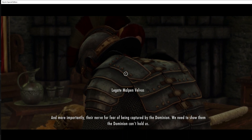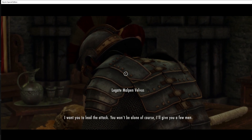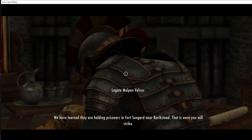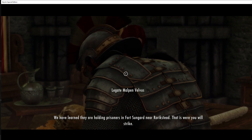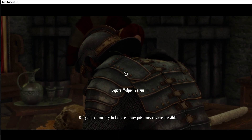We need to show them that the Dominion can't hold us. I want you to lead the attack. You won't be alone of course — I'll give you a few men. We have learned they are holding prisoners in Fort Sungard near Roriksted. That is where you will strike. Off you go then. Try to keep as many prisoners alive as possible.